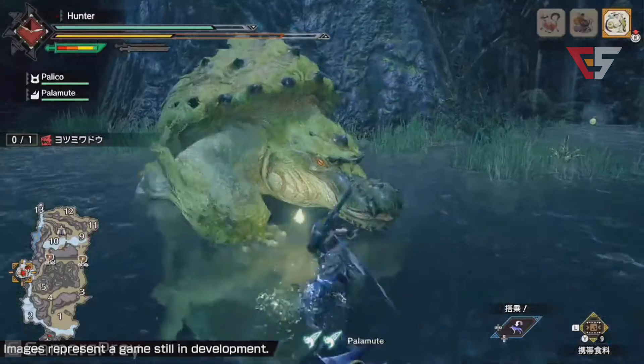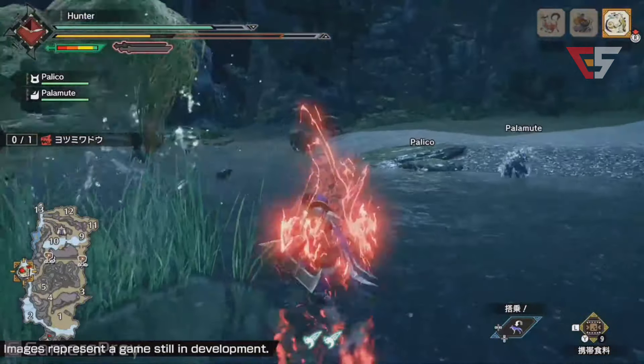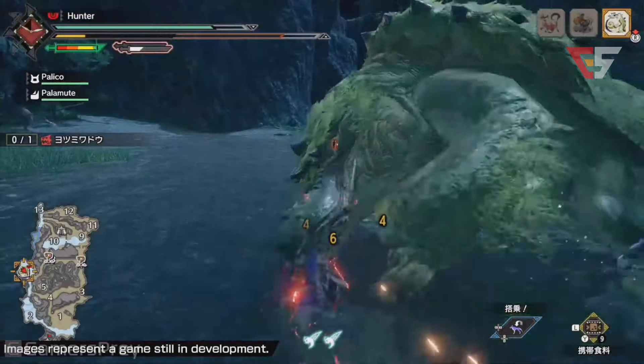There's no paintball in this game. On the bottom left there's a map that will generally show you where monsters are. If you know what the monster is it will show up as a little symbol, but question marks are monsters you haven't encountered yet.